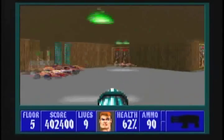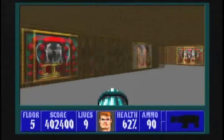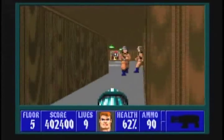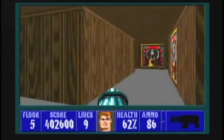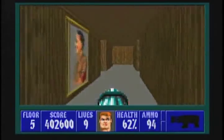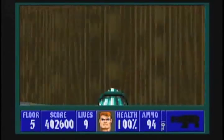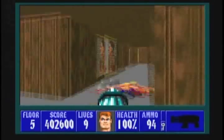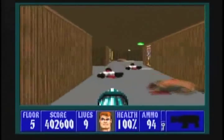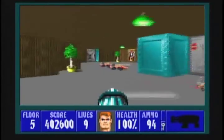Once you think you have everyone dead, or at least the vast majority of them, you can venture into that room the enemies came from. There are still some stragglers, but inside the room itself you'll come across some med packs to heal your wounds, and the silver key.